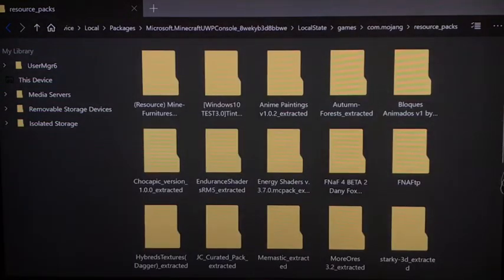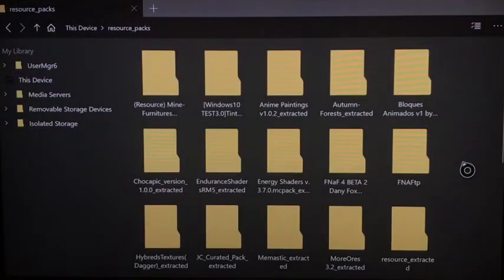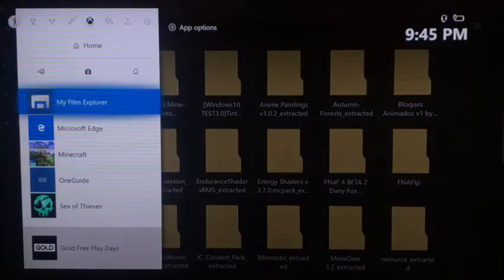Go to Isolated Storage, then Packages, then Minecraft UWP Console, then Local State, then Games, then dot com mojang, then Resource Packs. Do the three lines one final time and paste it.